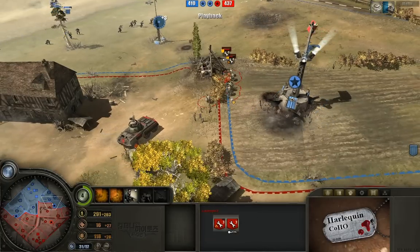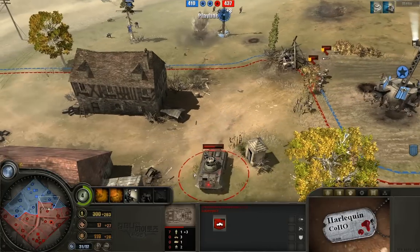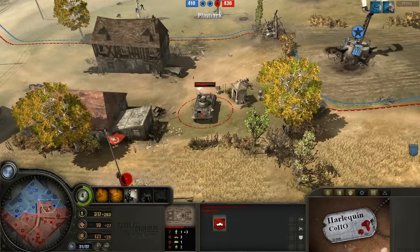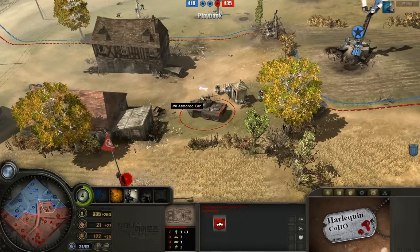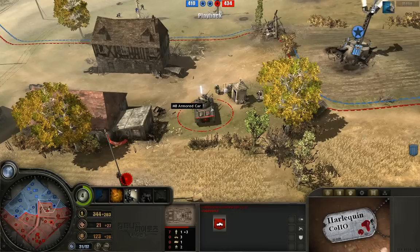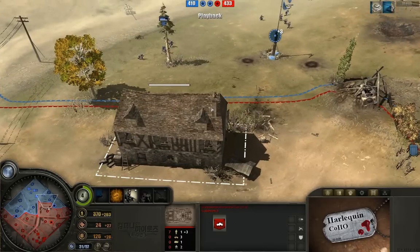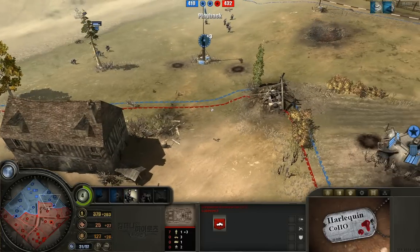We do have some flamethrower engineers as well, some minesweeper engineers kind of being backed up by this Greyhound. This is another great habit to get into: when you're pressing forward with your Greyhound, bring a minesweeper, especially if you have the upgraded minesweeping radius. Because there's almost always a couple of mines out there, and mines are just devastating against the M8 — it almost always does 50% or more damage.